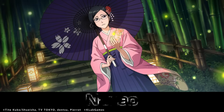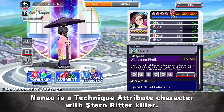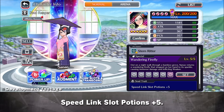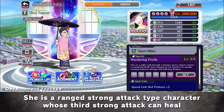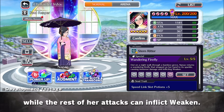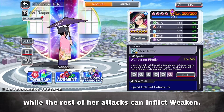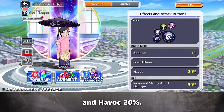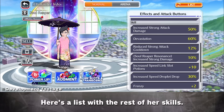And now for Nanao. Nanao is a Technique Attribute character with Stern Ritter Killer. Her Soul Trait can be strengthened to Speed Link's Lock Potions plus 5. She is a ranged strong attack type character whose third strong attack can heal, while the rest of her attacks can inflict weaken. Her innate skills are Sprint Plus 1, Guard Break, and Havoc 20%.